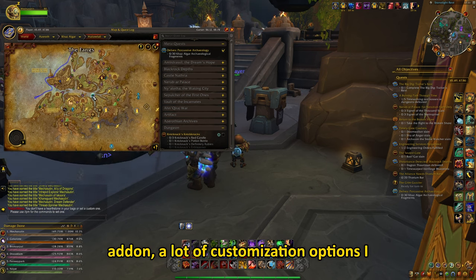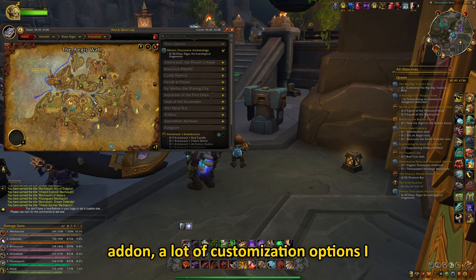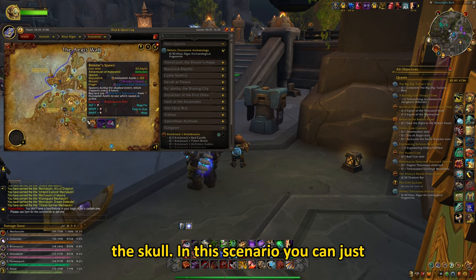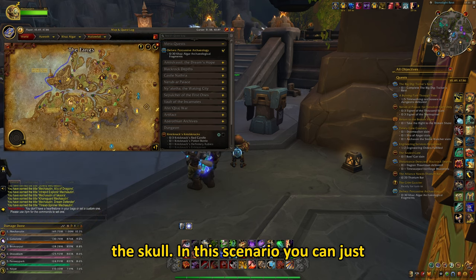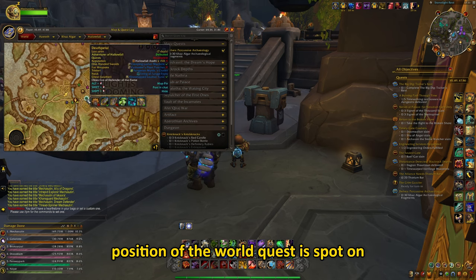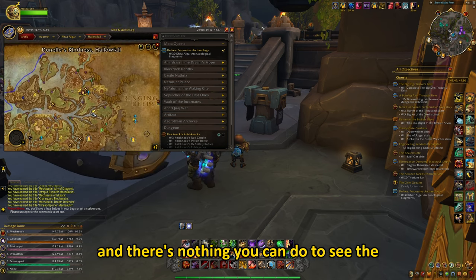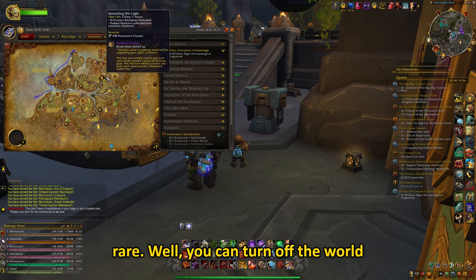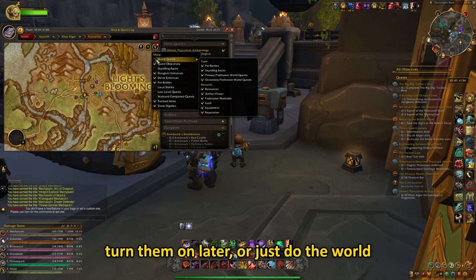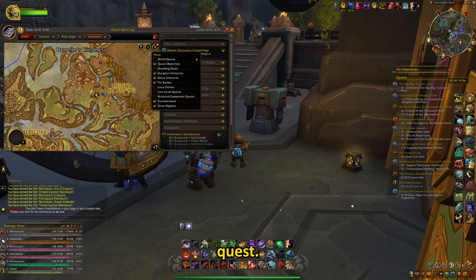Very useful add-on, a lot of customization options, I highly recommend. The only downside is that sometimes a world quest will cover the skull. In this scenario, you can just zoom in on your map, but sometimes the position of the world quest is spot on and there's nothing you can do to see the rare. Well, you can turn off the world quests on your map, but don't forget to turn them on later, or just do the world quest.